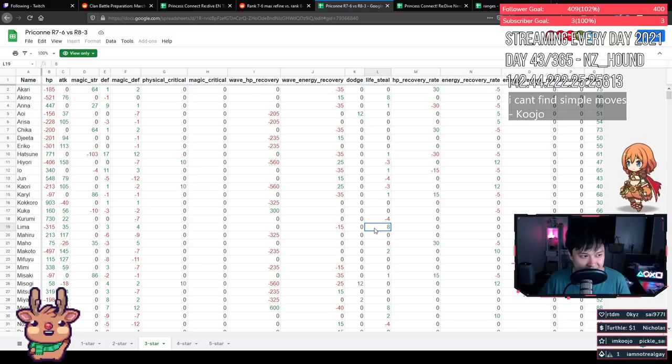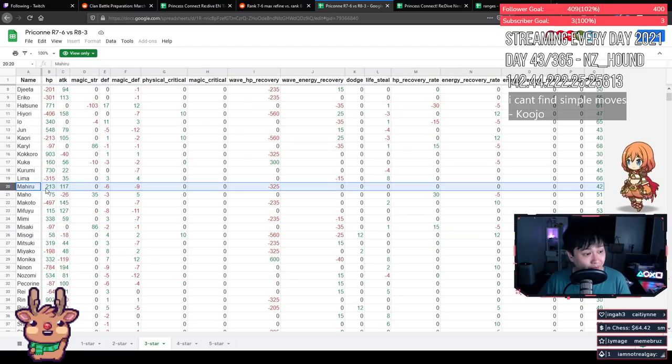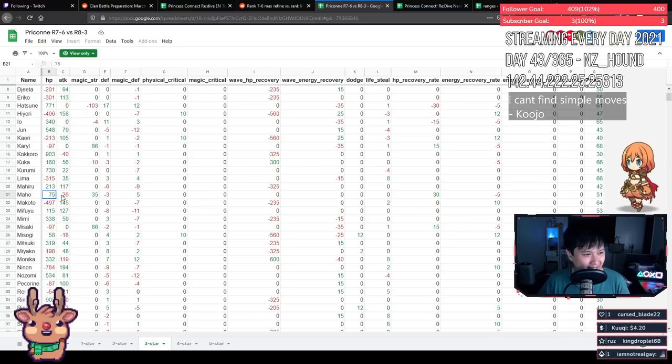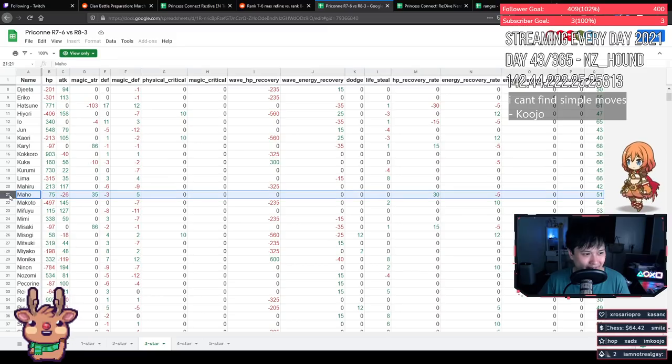Lima is losing HP for some attack, defense, and lifesteal on a tank — that's interesting. I'd probably say low priority, especially since tank survivability matters. My Hero is gaining HP and attack, giving up a little defense — I'll take this if you're using her. The HP and defenses kind of balance out but she gains attack, and as an attacker that's what you want. My Hero is more arena-oriented though, not typically used in clan battle.